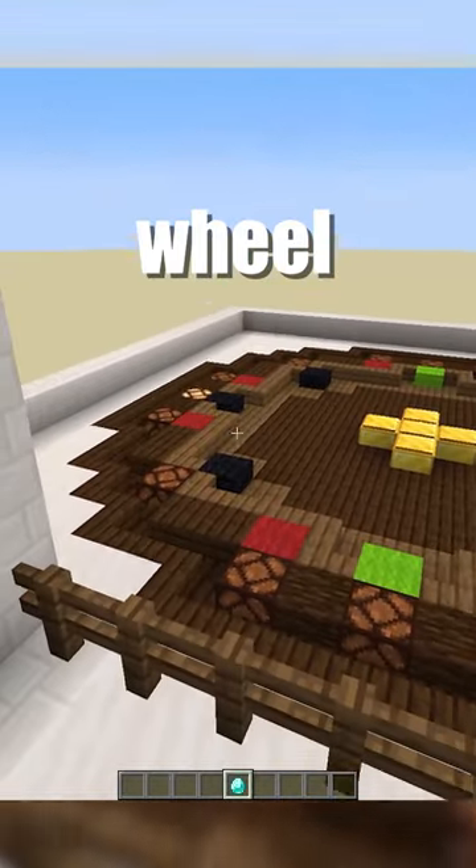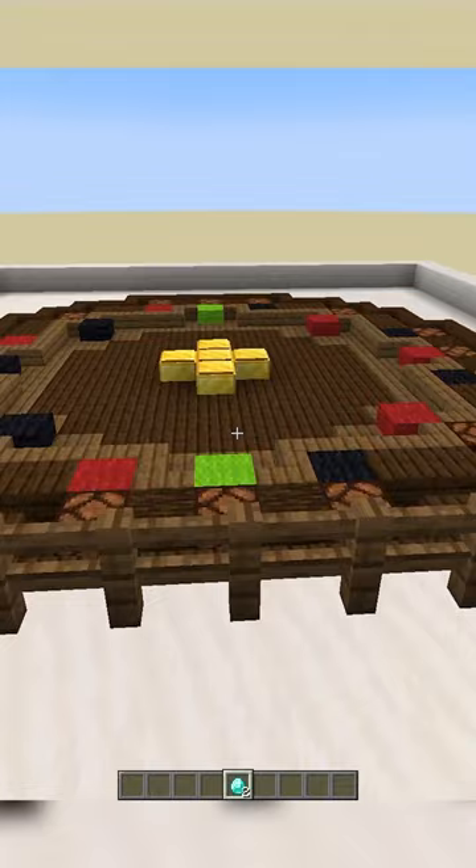This is actually a roulette wheel minigame that you can build in your survival world. I can bet two diamonds on black and then have one bet on red, and then press this button to start.